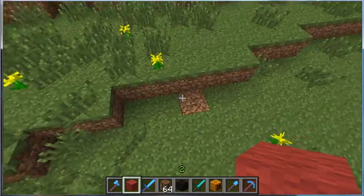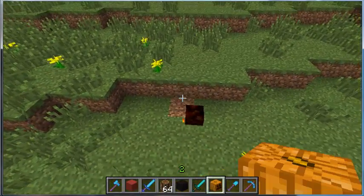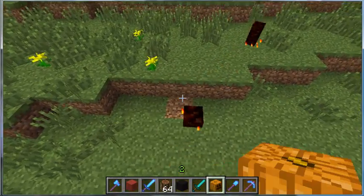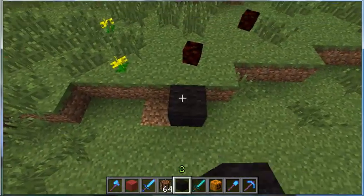I'm going to do the small magma cube next - yes, very tiny little things. It creates one at a time - they're always tiny. And now we have the enderman.